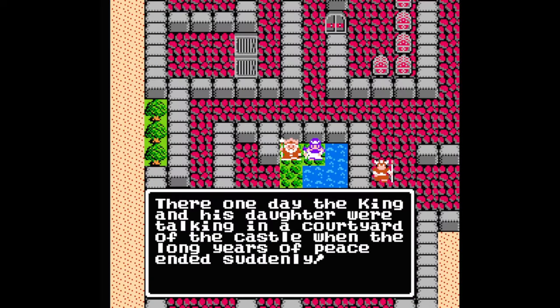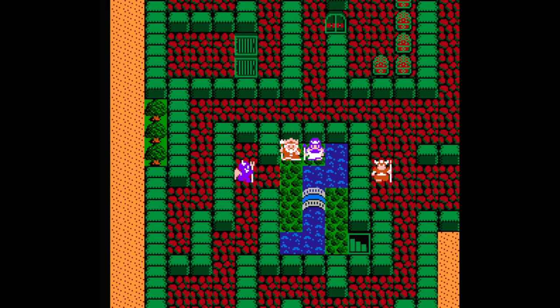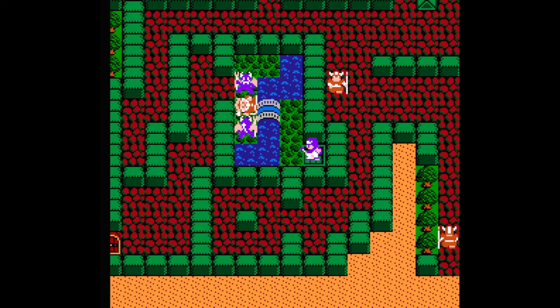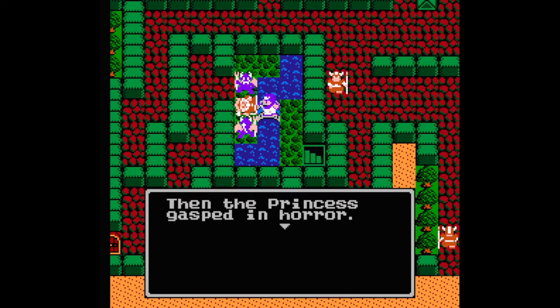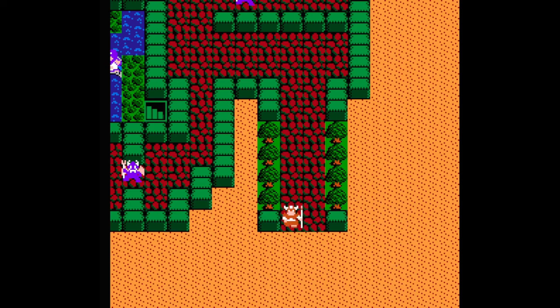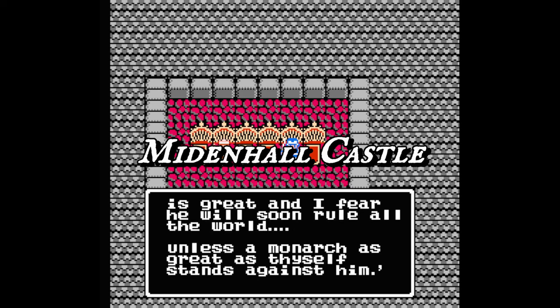The game starts off with a cutscene in the kingdom of Moonbrook. All is well until a soldier runs in to inform the king that the evil Hargon is invading, only to be wiped out by one of Hargon's minions. The king tries to protect his daughter, the princess of Moonbrook, but too many minions show up and the king is struck down. With his last words, he tells the princess to hide. Before she can, the kingdom falls, but one wounded soldier manages to escape and limp all the way to Middenhall.